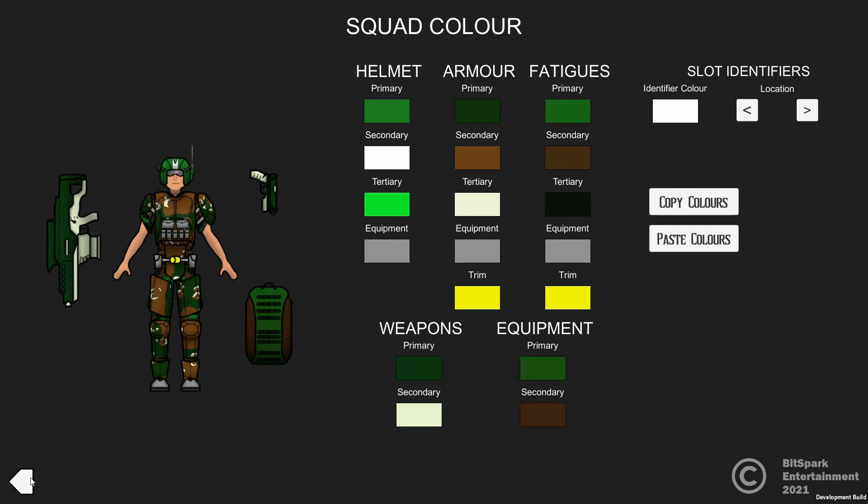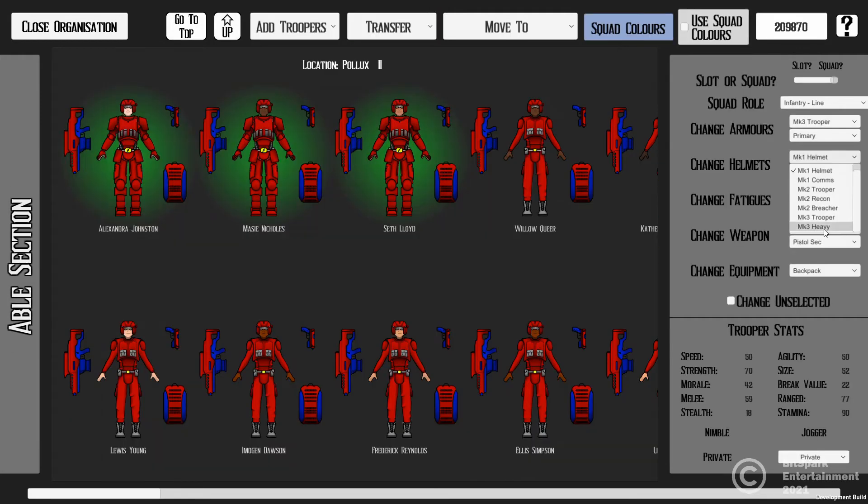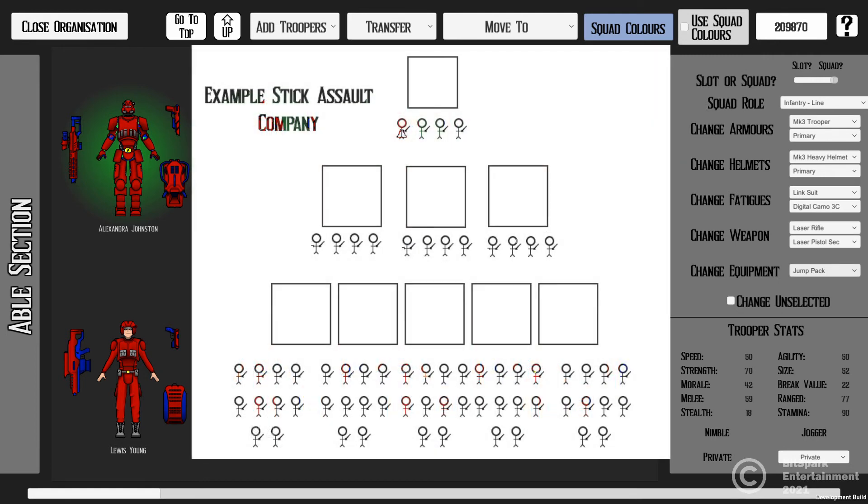As your troopers fight and hopefully win battles across the sector, they will gain experience. Some of your troopers will indicate strong leadership abilities, and these troopers should slowly be promoted as they gain experience into lieutenant, captain, or higher ranks to provide bonuses for all the troopers in their command, which basically means in their slot.